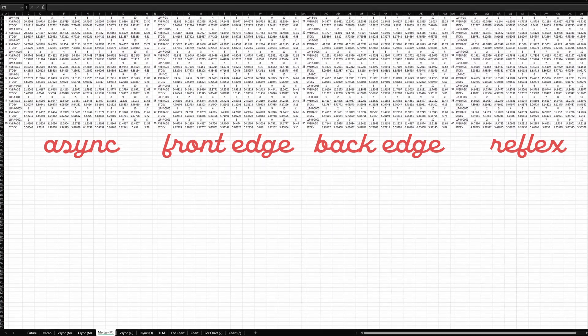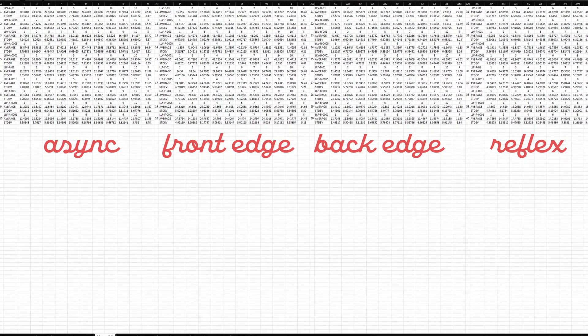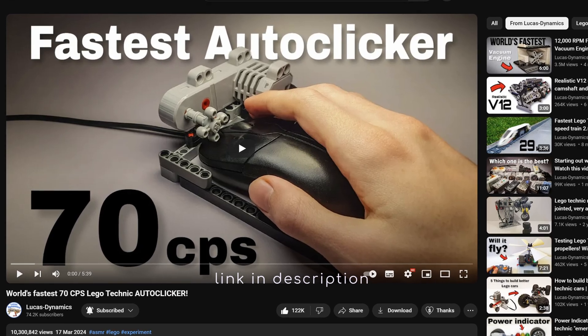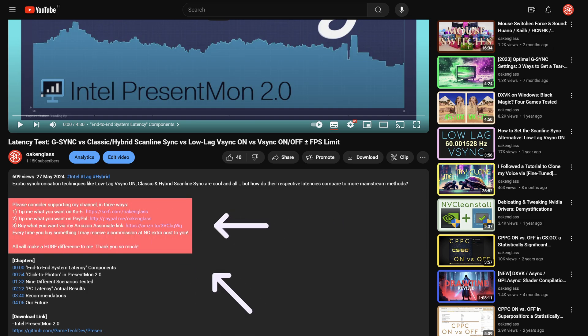This is to say three things. I care a lot about accurate data. I will get carpal tunnel syndrome if I don't build an external autoclicker soon. And I will feel sad if you don't support such a build via my Ko-fi, PayPal, or Amazon links in the description.